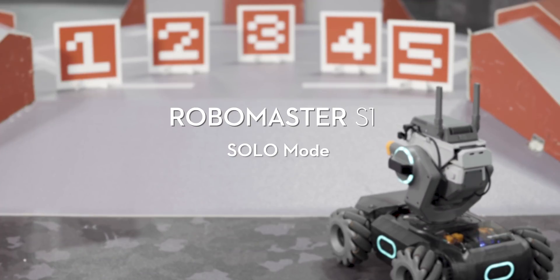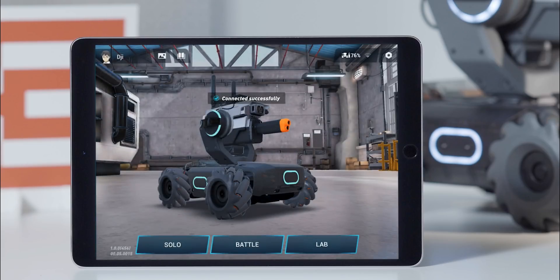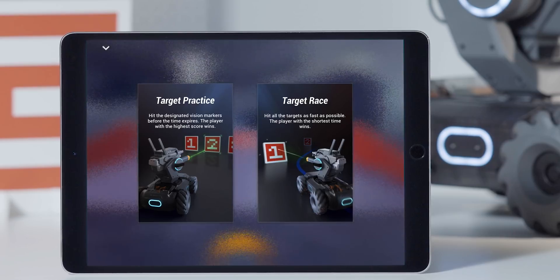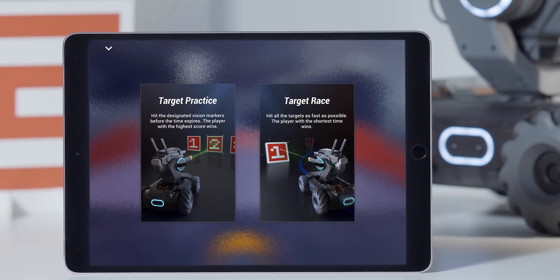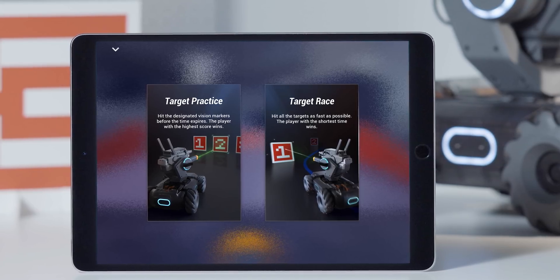RoboMaster S1 Tutorial: Solo Mode. Open the RoboMaster app, go to Solo, then tap the icon on the top left of the screen to enter Solo Mode. There are two Solo Mode options: Target Practice and Target Race.